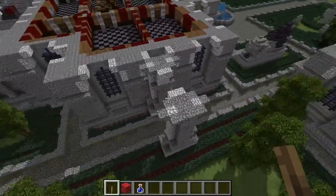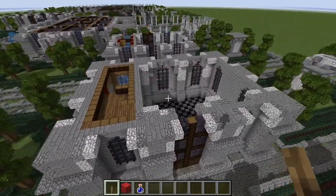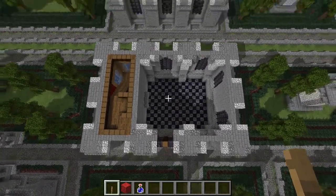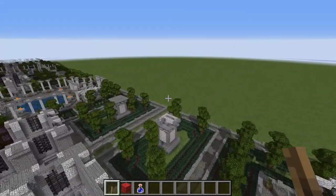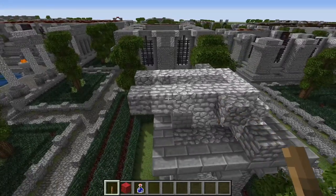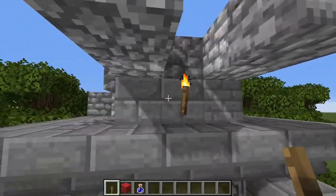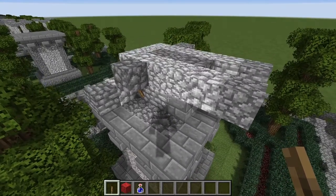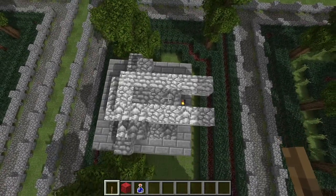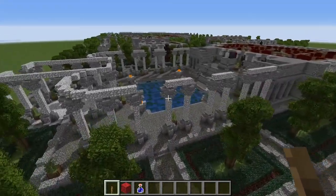Over here, we are building out the lowest course of the eagle statue, and we're doing that with pretty much cobblestone and diorite. There's a small bit of three blocks of stone bricks down here, but otherwise the rest of it is cobblestone and diorite. For this eagle, there is a dedicated tutorial which I have already done in more detail. So if you are having trouble building the statue, please refer to that video.